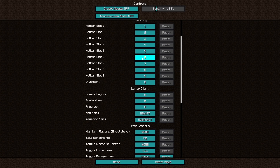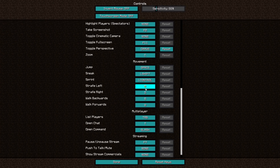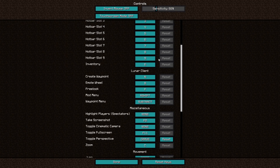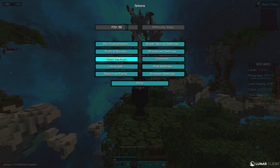For control settings, I basically don't have any keybinds changed — everything is just default. Here are the Lunar ones — you can just copy everything. My sensitivity is 66 and my DPI is I think 1600 or 1800, something like that.